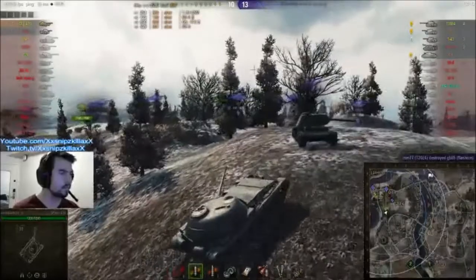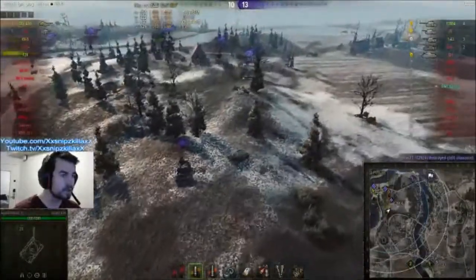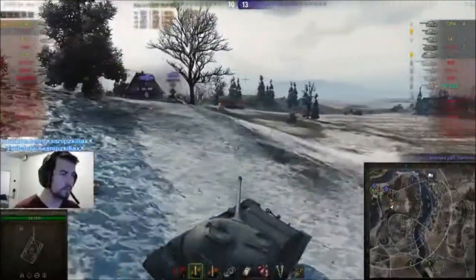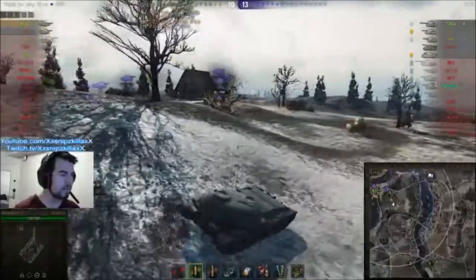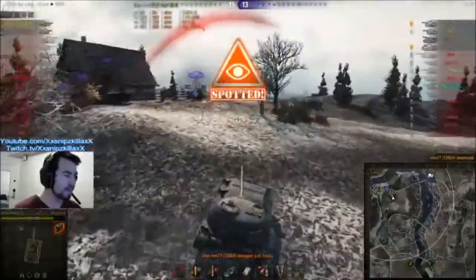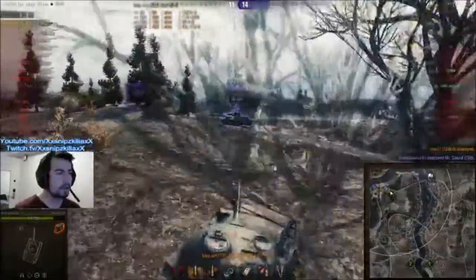It's a 3v5 situation. Is he going to be able to win this game? He's still on full health, nine shells remaining. The enemy tanks are on very low HP and he's going to be easily able to take them out in one shot each. He gets spotted by the T-20-64 — is he going to be able to get around him and take him out, or is he going to get taken out himself? Takes his first hit of the game but takes him out in return. And now it's a 1v4 situation.